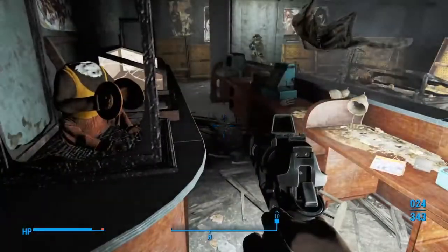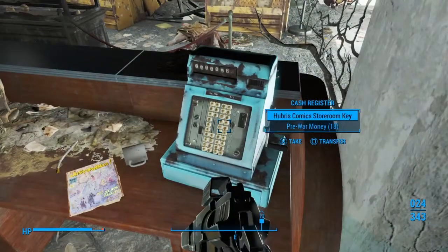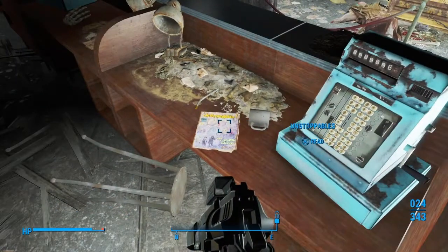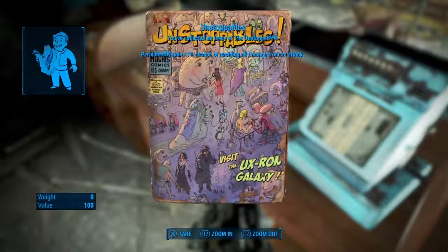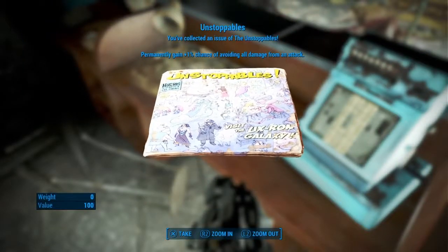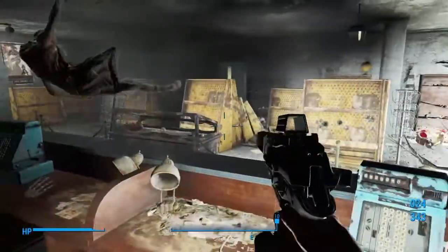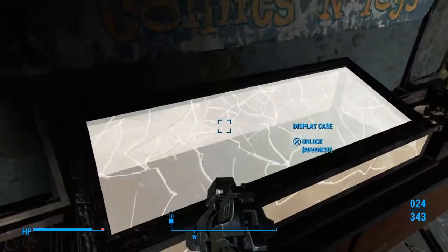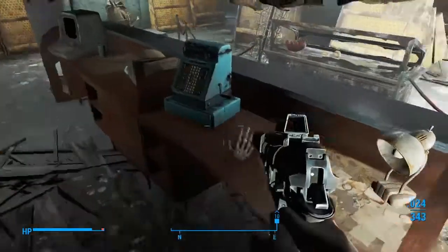Got some pre-war money here, some ceramic. Here's your magazine right here — the old Unstoppables. We get the Hubris Comics storeroom key — grab that up. Alright, get our Unstoppables — permanently gain 1% chance to avoid all damage from an attack. That's good stuff. I think there's five in the game so you can get a total of 5% chance to dodge anything — that's pretty cool. This is advanced — that's where you get the Grognak axe. Pretty sure it's in there but we ain't worried about it.